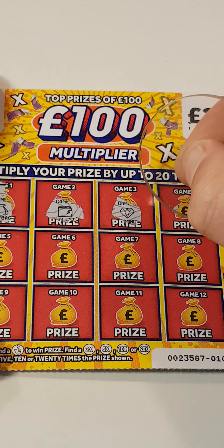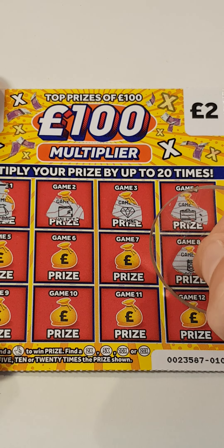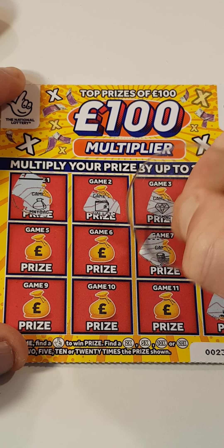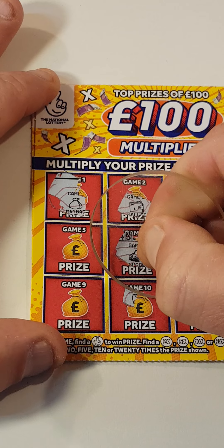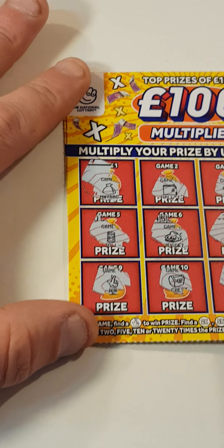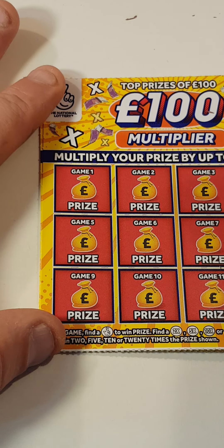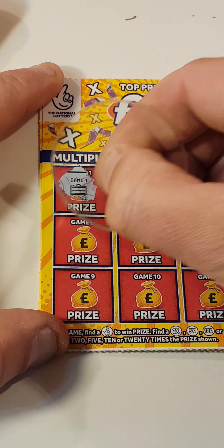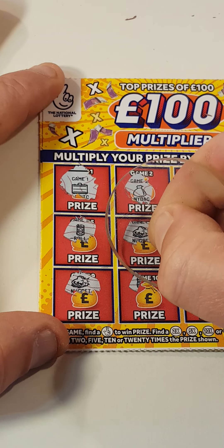Wallet, diamond, briefcase — don't worry about that. We've got a wallet, a stack, diamond, gold nugget, a chest, roll of money. Last scratch, last win — it is for two pound. We'll take it on that one.